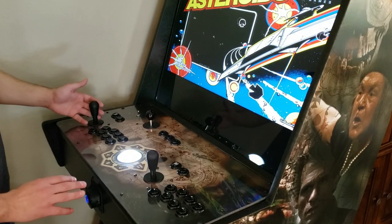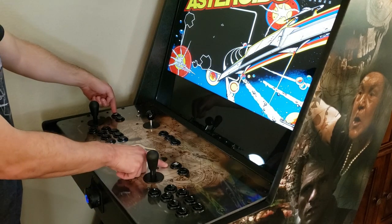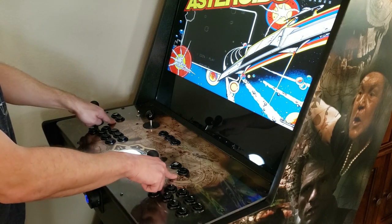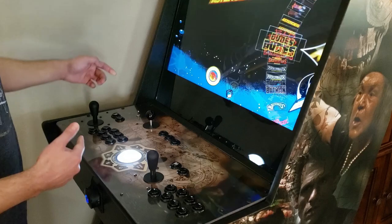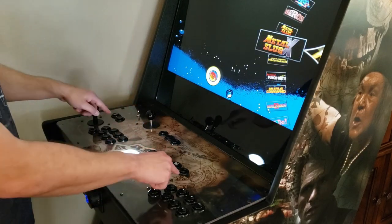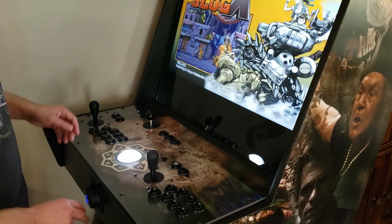The buttons are laid out with Player 1 Start and Player 2 Start, and to the right of those are the credit buttons for each player. You can use one credit button for both players, but having separate ones is handy in a two-player game — if one player wants to credit in quickly, they can do that.